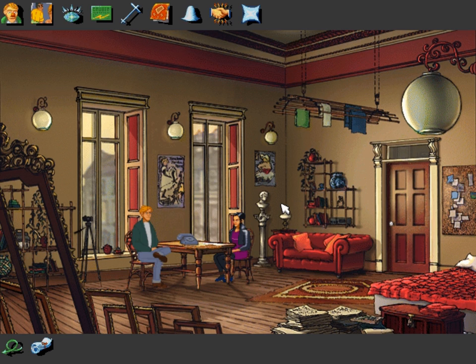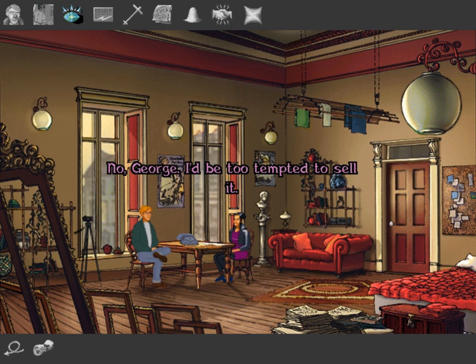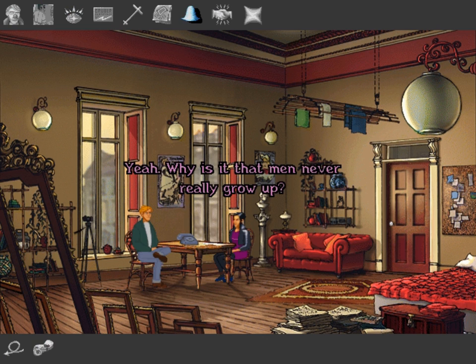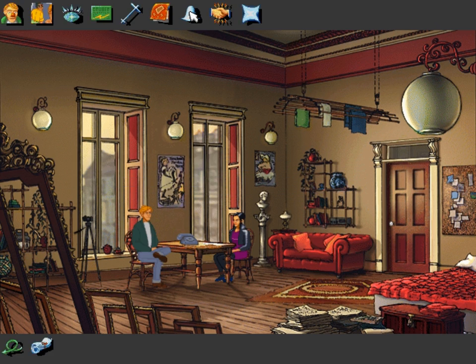We can talk about a few things, like the gem. Would you like to keep the gemstone? No, George — the temptation to sell it would be too great. I show Nico the plaster — a handful of plaster. Why do men never grow up? Your pockets are stuffed with useless junk like a little boy's. Well, you never know when you might need that useless junk.